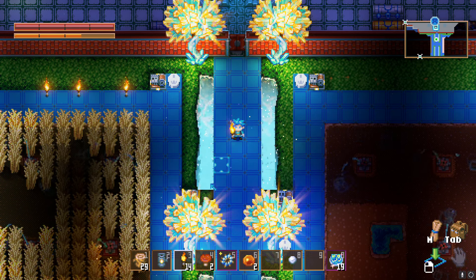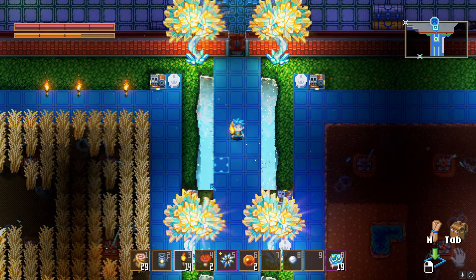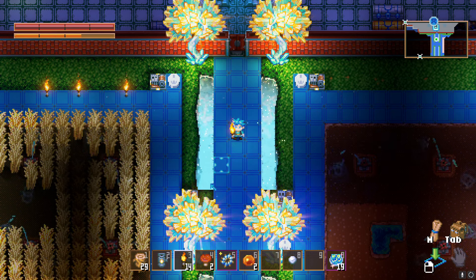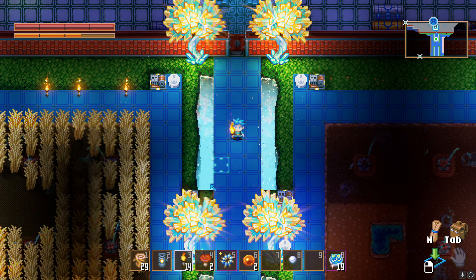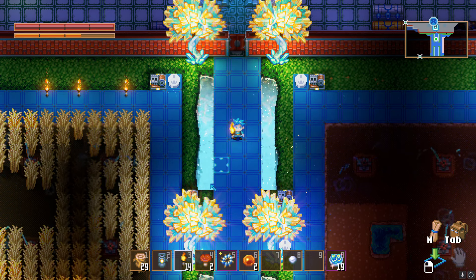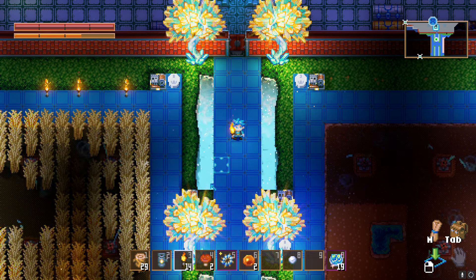Hey, what's going on everybody, Servo here, welcome back to the channel. Today I'm going to teach you about an infinite health exploit that is literally going to help you defeat any of the bosses in the game, or even just defeat any of the minions and have a much easier time going through the world of Core Keeper. This is something that is definitely broken, and I'm going to show you a more advanced version later in the video that's going to take it to some really broken limits.